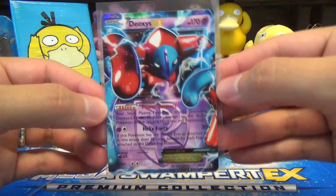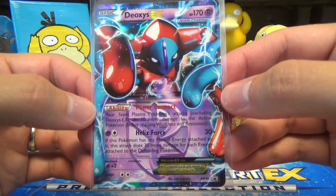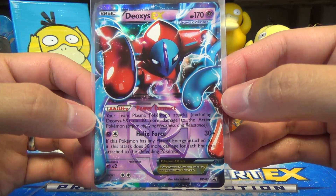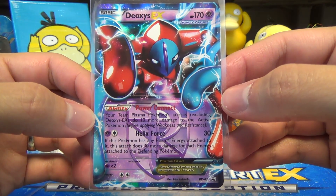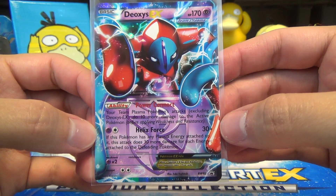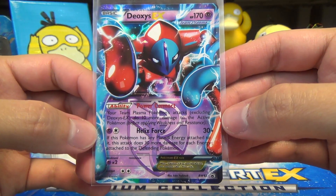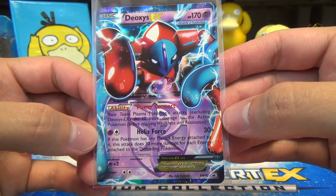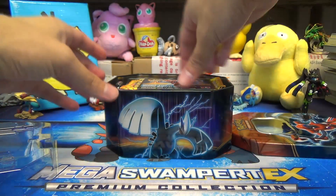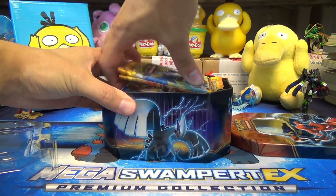Here is the Deoxys EX promo card — BW82. The Ability Power Connect: your Team Plasma Pokemon's attacks, excluding Deoxys EX, do 10 more damage to the active Pokemon before applying Weakness Resistance. And Helix Force does 30 plus — if this Pokemon has any Plasma Energy attached to it, this attack does 30 more damage for each energy attached to the defending Pokemon. Let me get the code to unlock our online bonus.